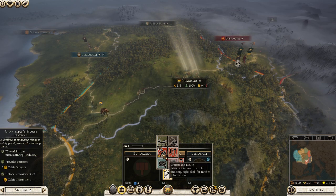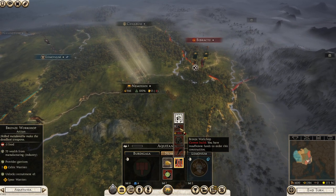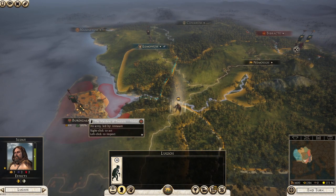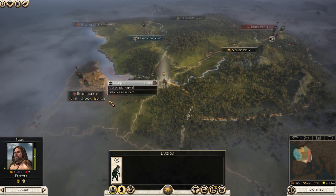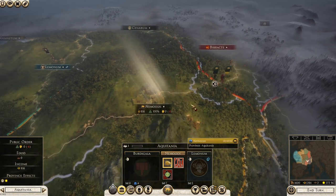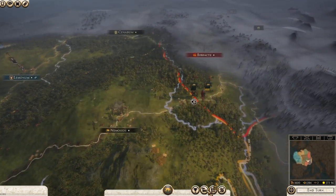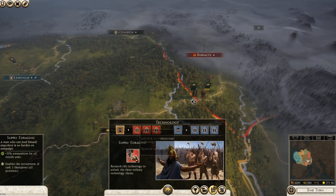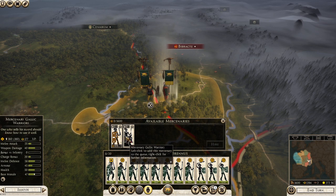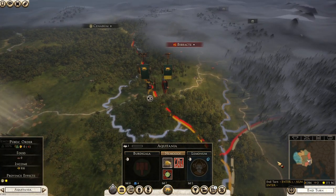The second thing you want to do is get yourself a Craftsman's Hut - that's what you need to build right now. Since we're getting that and don't have food, we gain food from the Viveschi down here, because they are our next target after we've captured Bib Rectae. Of course, you also want military. This is a decent army, and you'll eventually be able to recruit more troops. That's the first turn.